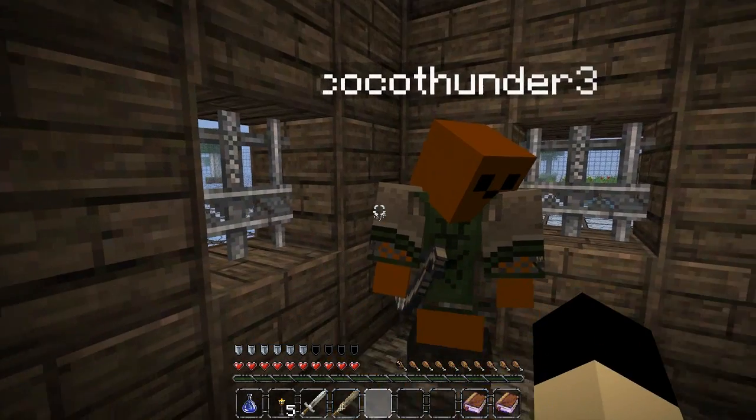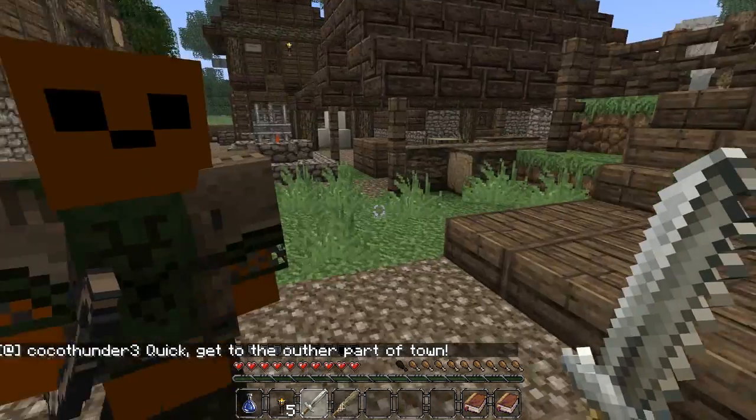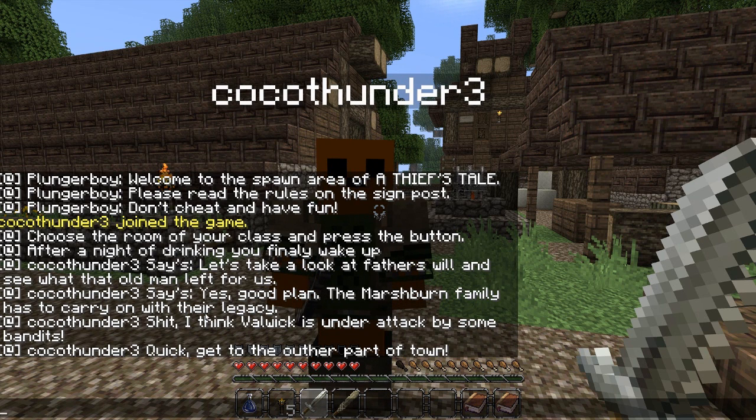This is gonna be a short video - it's just a tutorial redo. I'm CoCo Thunder 3 and Garrett's my G, so I'll read my parts and we'll act like we're actually acting this out. Press T so they can see that. After we teleported here I said, 'Let's take a look at father's will and see what the old man left for us.' As we were walking down... yes, good plan.